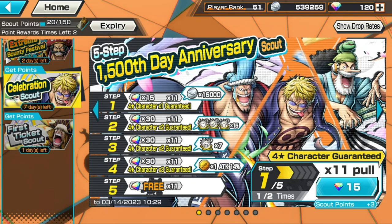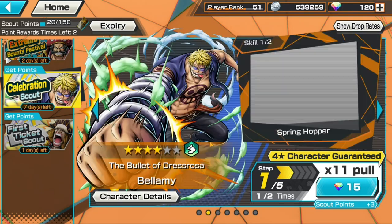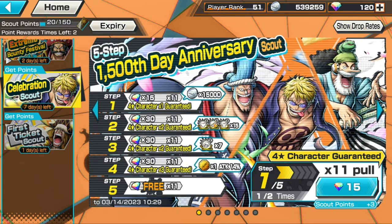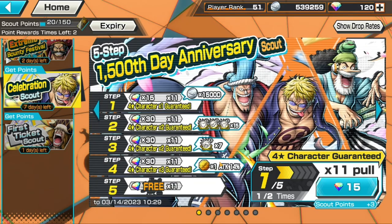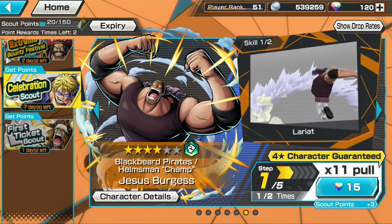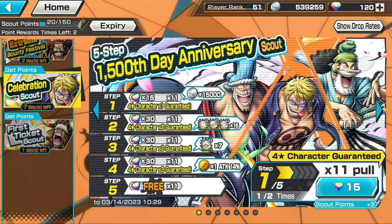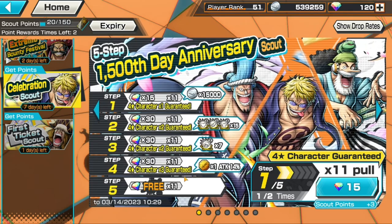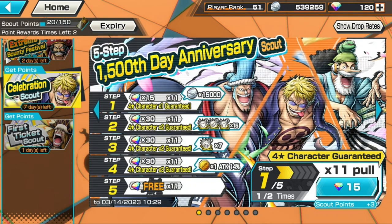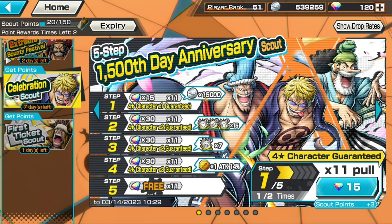If you look at this scout, we get a bunch of boost-to orbs, the actual boost-to thing for attack, defense, and health, and we also get a 14% attack metal. Plus there is a free scout — the last step is completely free. It's a total of 105 gems for the first four steps, and then you get a fifth step for free, so that's a pretty good deal.